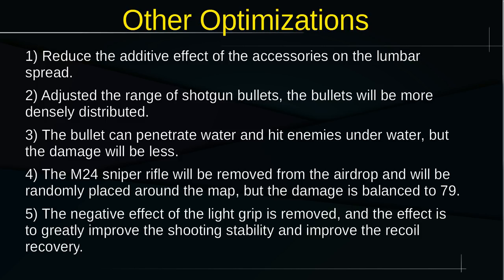The M24 sniper rifle will be removed from airdrop and randomly placed around the map as a world drop. They're decreasing the damage slightly, but it's still better than the Kar98k and it can use an extended magazine. This is definitely going to shift the meta — instead of hunting for a Kar98k, everybody's going to be going for M24s now. The AWM stays crate-only.